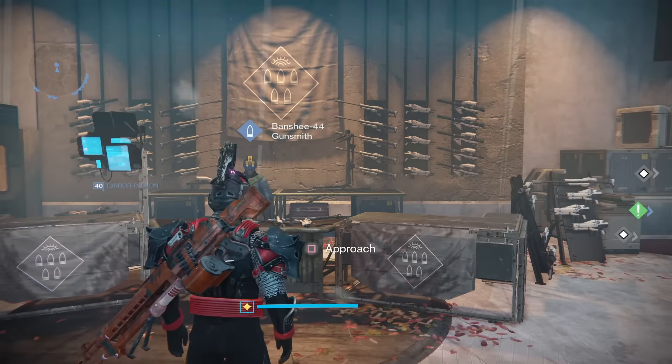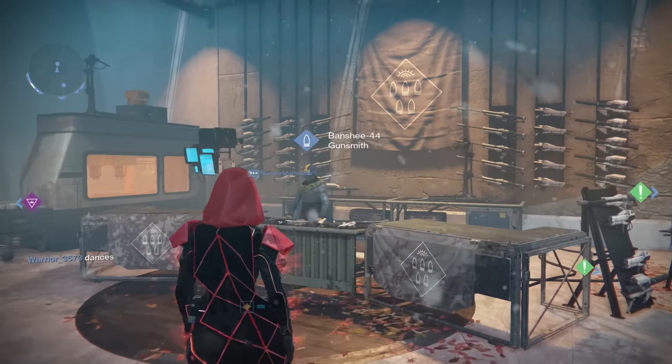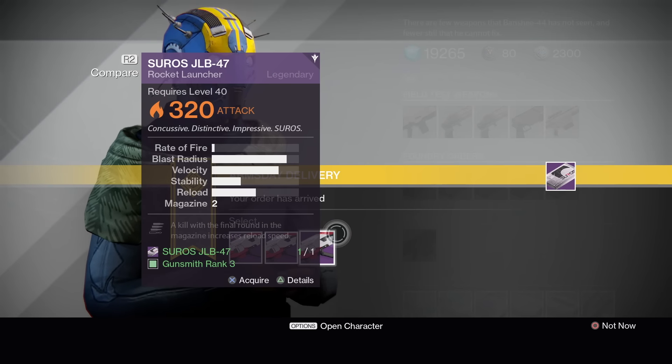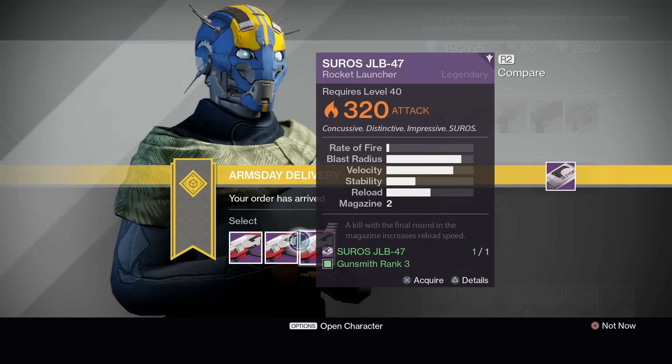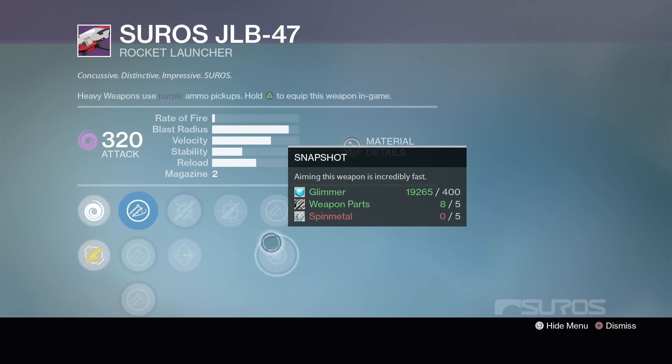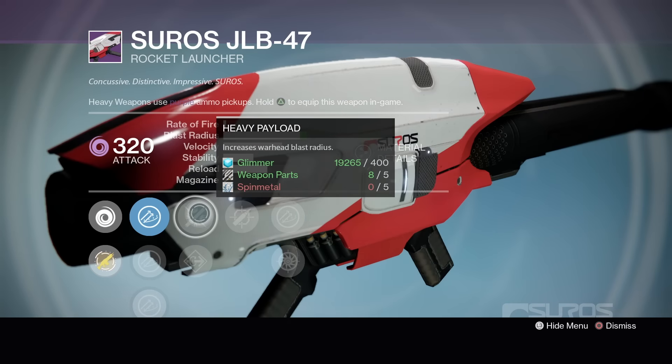All right, let's jump on my other character and check out the other packages. Actually, I did buy all the packages. I for some reason thought I was holding on to the DIS-43s. Well, I do hold on to the DIS-43s every week for you guys. We are just looking for Proximity. Oh, we got tracking on this one here. And I'm saying Proximity if you're looking for a PvP rocket launcher.